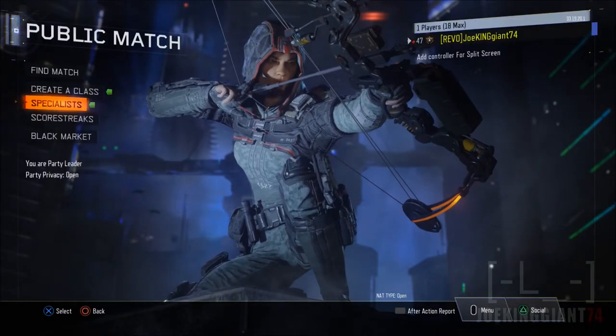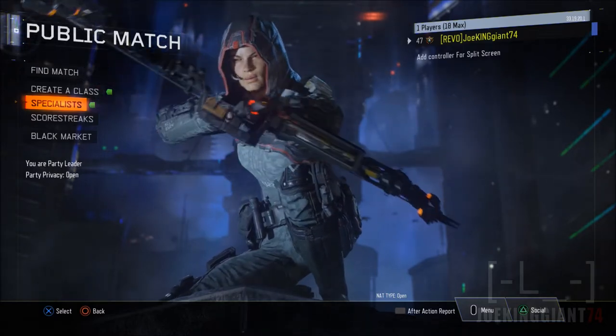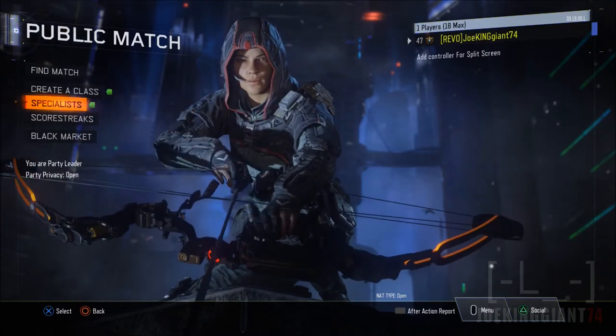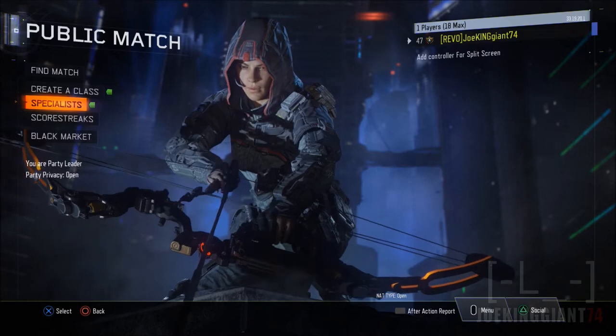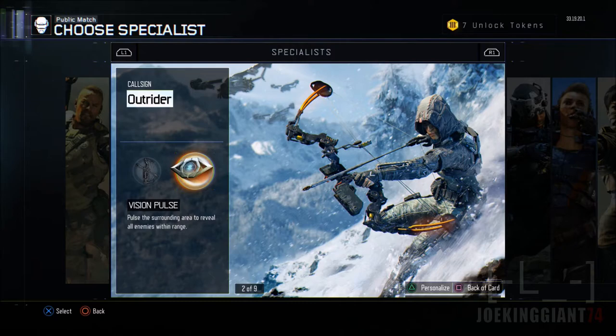What is up my Crazioscar, this is JokingjohnsDead4, and today I'm here to show you guys the whole set for the specialist character, Outrider. I unlocked all the gear, and it took me a while — actually around 7 or 8 days in a row — using the Sparrow, which is the other ability, Vision Pulse.